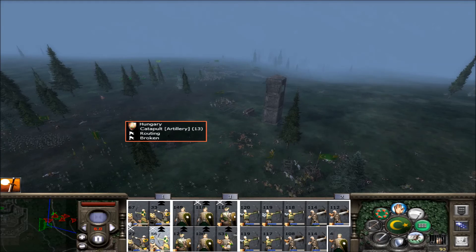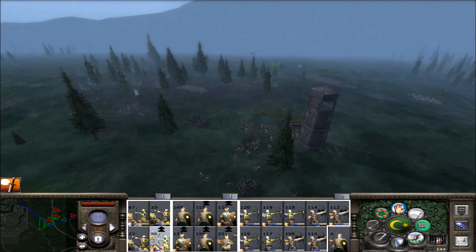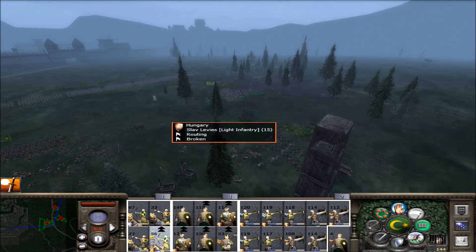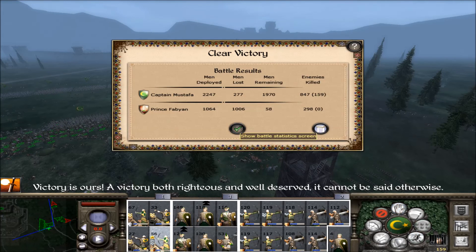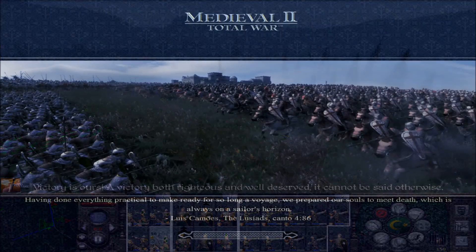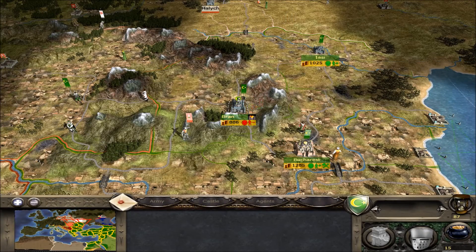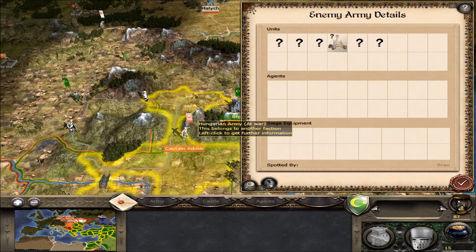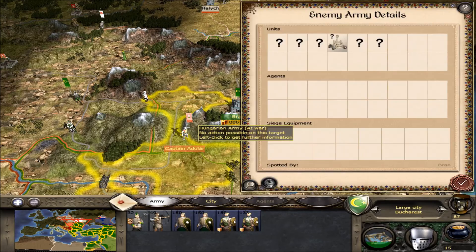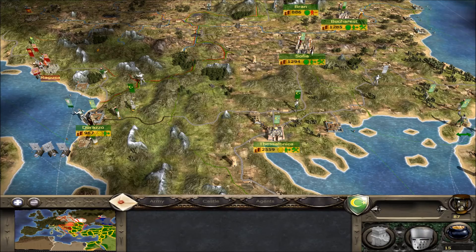Issue the pursuit order — I don't want anyone escaping. Kill the slave levies. Now I can exit the battle. It was a nice battle — a good example of me being a little bit reckless, because my horse archers charged the general's bodyguard who probably had a lot of hit points. Still, it was a nice result. This army is going to conquer there — looking good.